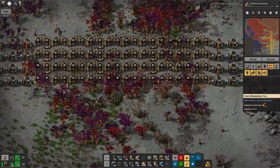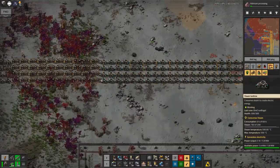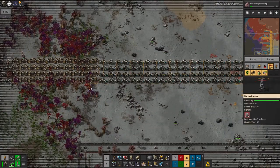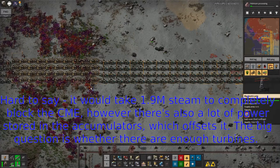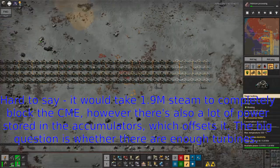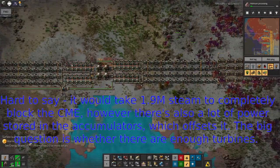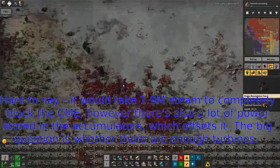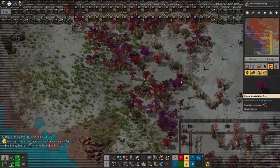Down here we've got my steam tanks as I was talking about in a previous episode. There's 1.7 million steam in those, so that's good — I think it's more than I need. I've got all of my turbines here on both sides of the nuclear reactor system. I haven't got around to building any more turbines going off the top or bottom of here yet, which may be my downfall.